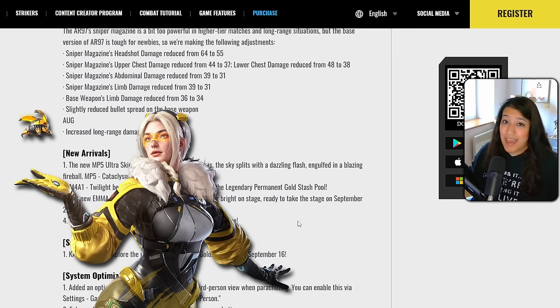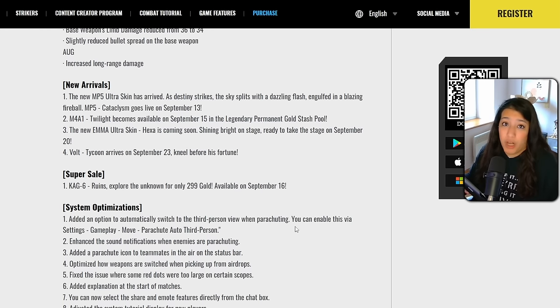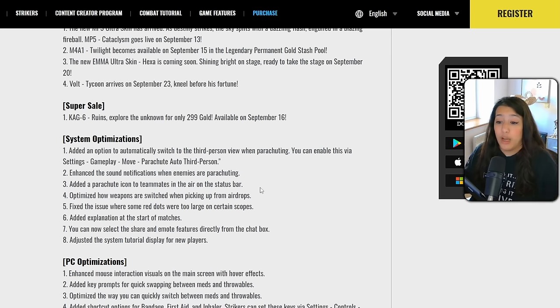The Emma Hexa ultra skin is coming next week — very hyped for that. Another striker skin, the Volt Tycoon, is coming September 23rd. Last but not least, there's a brand new CAG6 Super Sale arriving September 16th. It's great to be moving away from the IMP9 and M4 skin sales and getting a CAG6 super sale — very excited to see what that skin looks like.